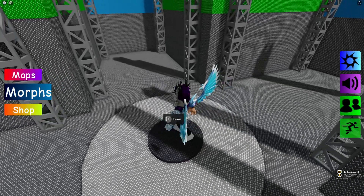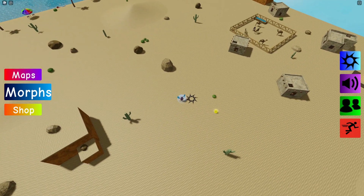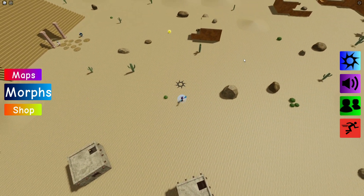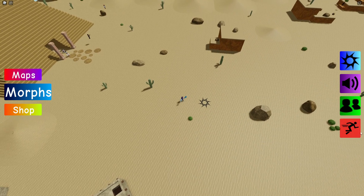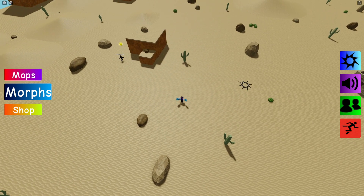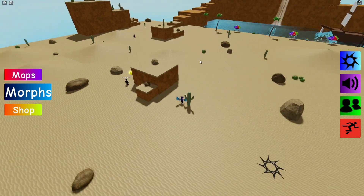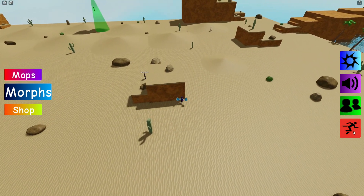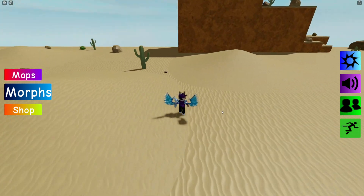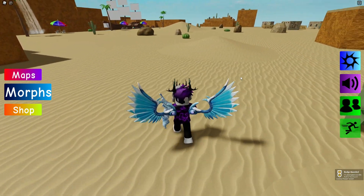Now let's reset our character, go back to the normal map. By one of these cacti we should find a cowboy hat. I can see it's all the way over there — let's quickly run over there. Here is the cowboy hat, so we can now go and get the Cowboy Flopper — claim that one.